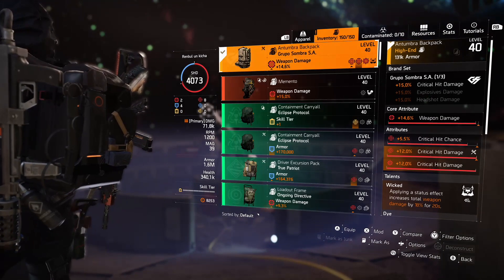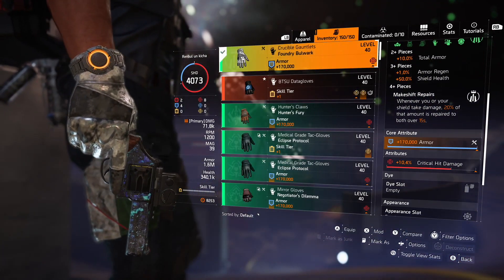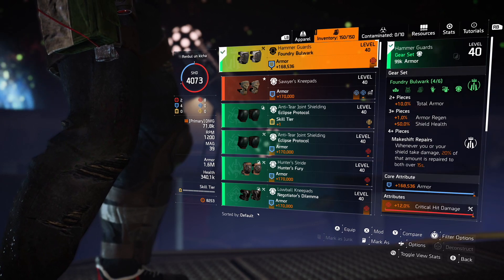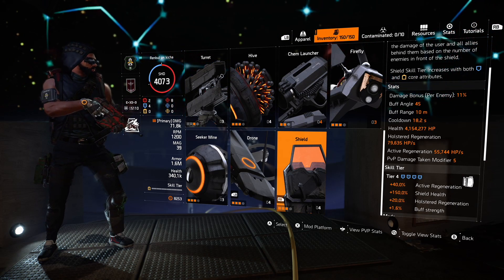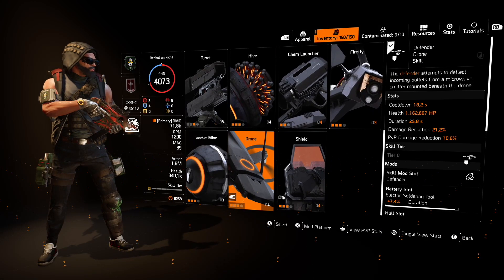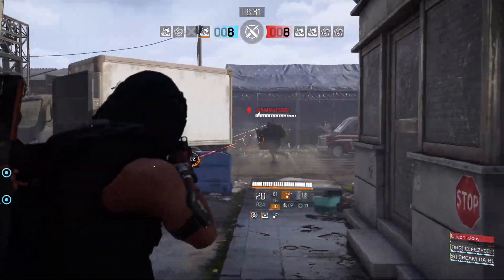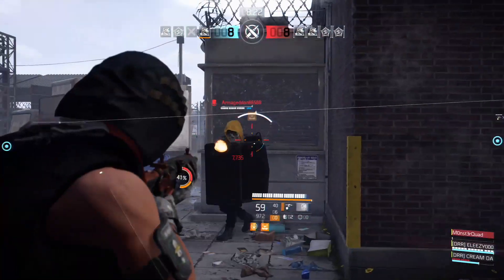On weapons, 5% crit chance mods are much more beneficial than 5% crit damage attachments — that's simply how it works in the game. For chest piece I'm running Ridgeway's Pride, and for backpack I'm running Sombra with Wicked, which also gives me a damage boost on my assault rifle. For Bulwark gear attributes, I recommend crit damage everywhere since crit chance is not a problem. For skills: striker shield is the primary, and for the second skill you could use stinger hive for a fear factor, seeker mine for the bleed effect, or defender drone which reduces incoming damage. With armor regen, survivability is really not a problem in this build.